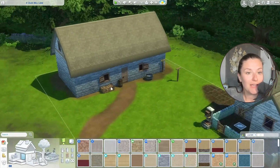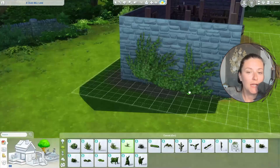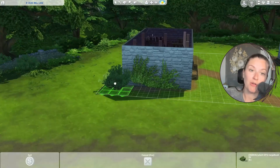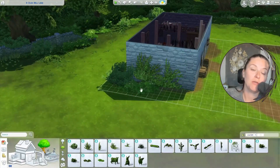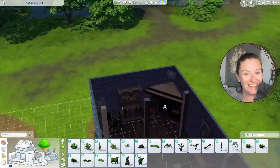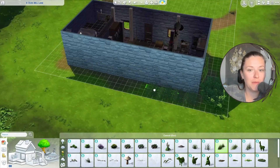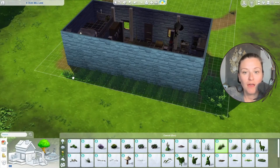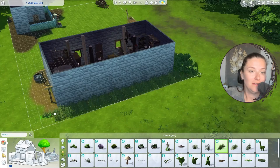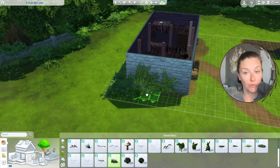So I shifted gears and we're going to do sheep — which were also very big back then for wool — and goats for milk. I wanted to do just sheep for milk and wool, but it turns out you need goats for milk, so I added both. Now I'm adding landscaping styled after the Cottage Living world so it matches the world we're in.